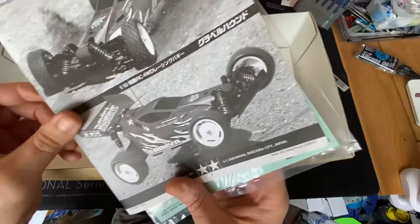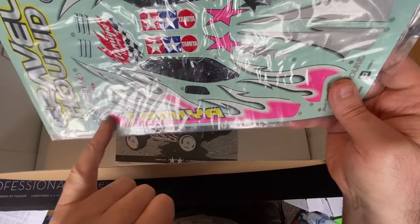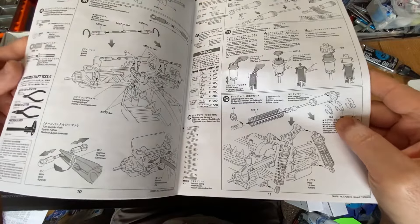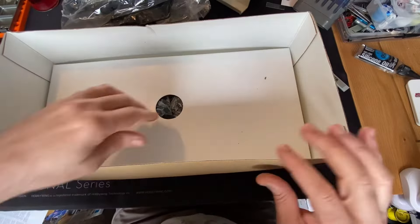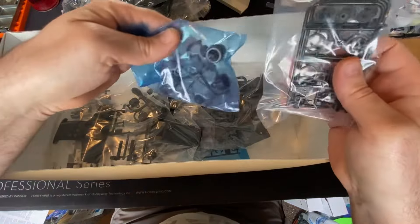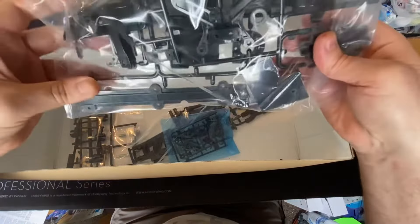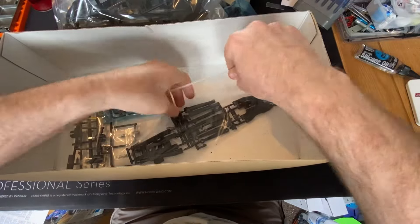Got all the bump stickers - I do like all this neon pink and yellow. We may go box art with this one. Then your instructions - there'll be nothing untoward, it'll go together as easy as anything. Underneath you've got shock parts, more shock parts, front and rear bumper, body mount posts, shock towers, probably your top deck in there, and gearbox covers.